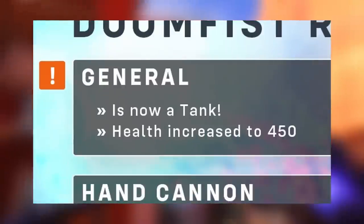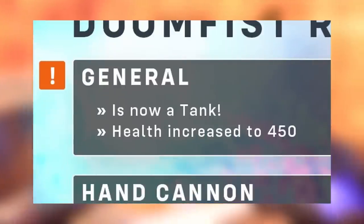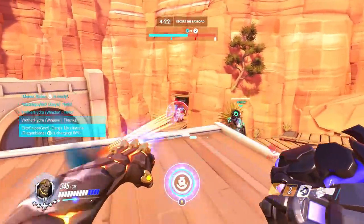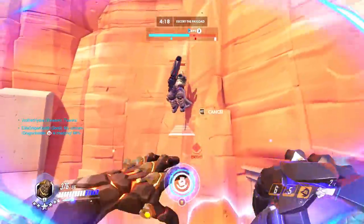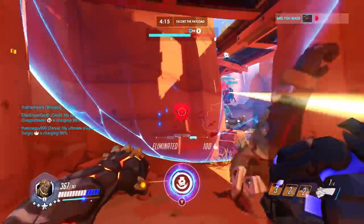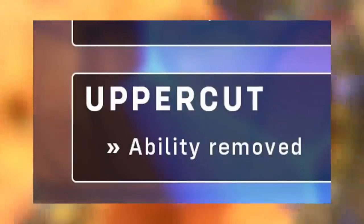Now it's confirmed that he's actually going to be a tank with 450 health. But if you're a Doomfist main worried you won't be able to get all the cheesy kills you can get right now, you'd be slightly right because there are a few key changes making him less of a DPS. First and foremost, his uppercut ability is just gone.